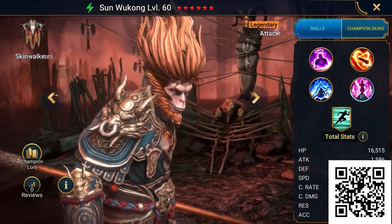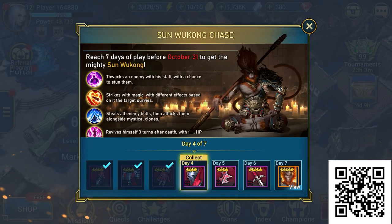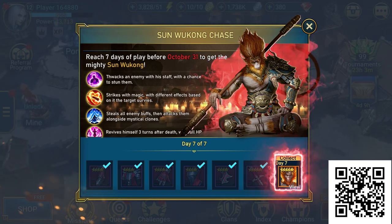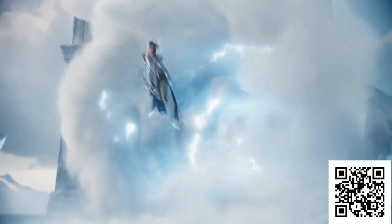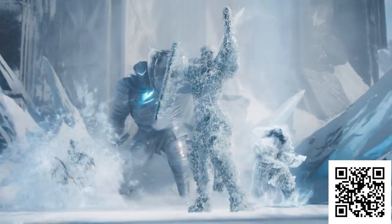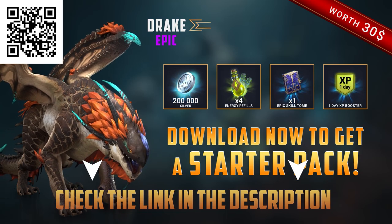You can also discover Sunwoo Kong, Raid's spin on the playful Monkey King, a free Legendary Champion. Simply log into Raid for 7 days until October 23rd to claim this incredible champion — no need for a heroic journey, just log in. Remember to engage in the new Hydra Clash event. New players, use my link or scan the QR code on the screen for a free starter pack. Click the link in the description or scan the QR code to begin.